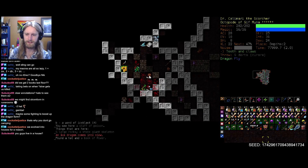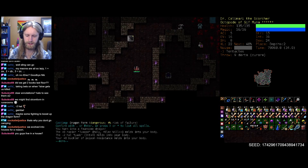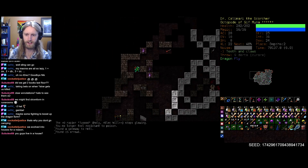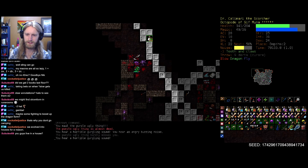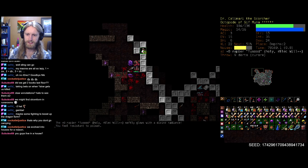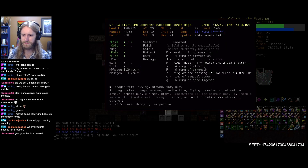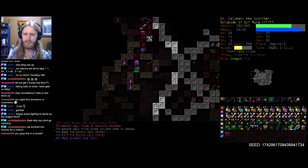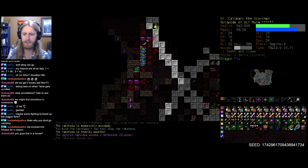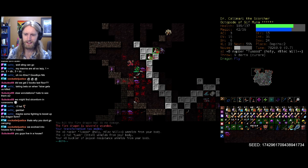I'd rather have some extra wand charges than that staff of poison, so it can go. Otherwise, we can just keep trekking along. Nothing we can't handle here, though it's always slightly terrifying especially when we lose dragon form at an inopportune moment. We do have our Arlek - those wasps apparently just pack quite a wallop. Geez Louise, you kiddos do not fool around in the slightest. Shouldn't be the end of the world as I continue to mostly tab my way through fights.